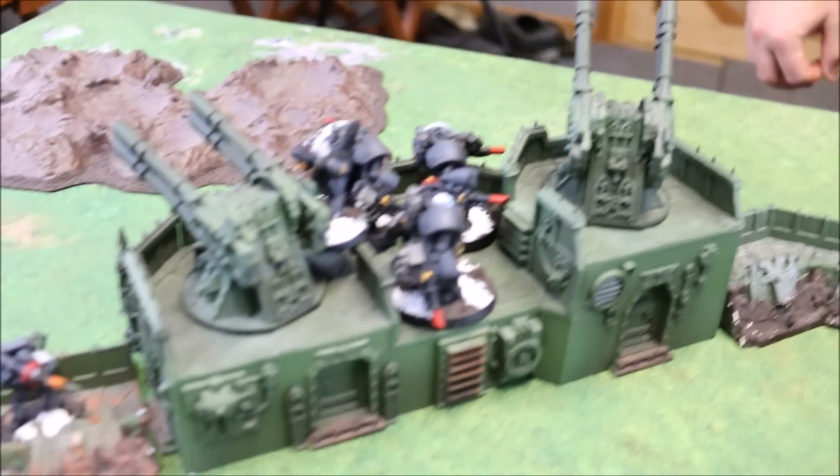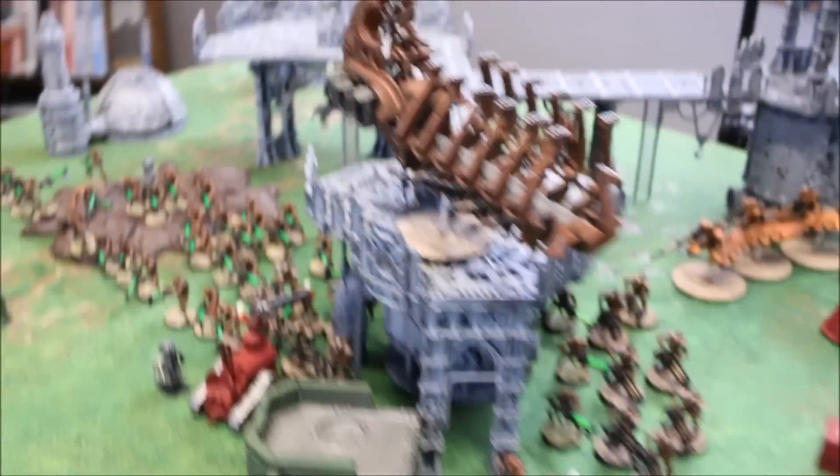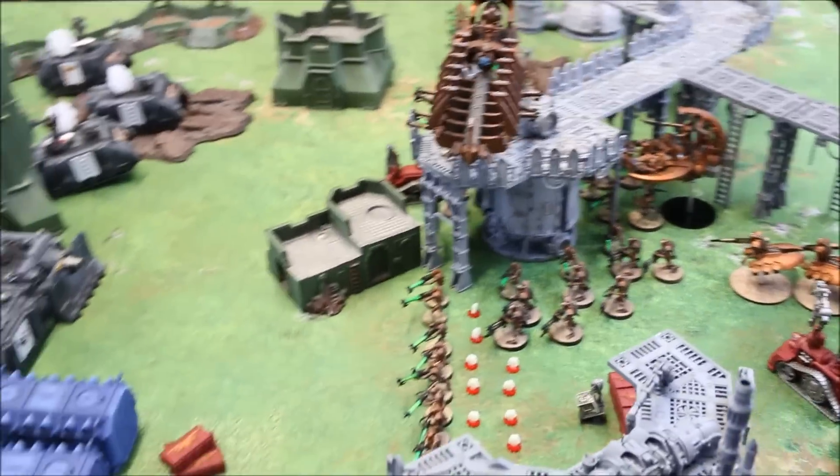The Centurions and the Devastators combined fire on the other Immortal squad and knocked down four members through the Lascannons and missile launchers. No points scored, discarding one card. We will generate objectives for the Necrons and then be back for Necron turn one.